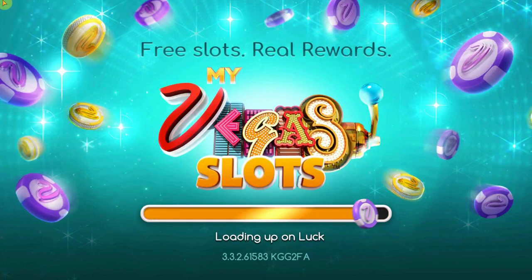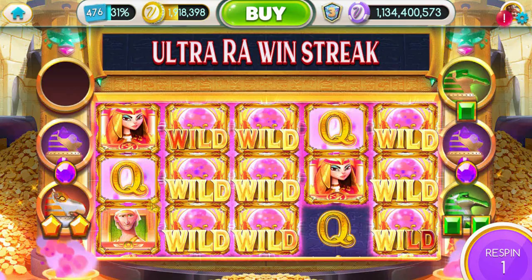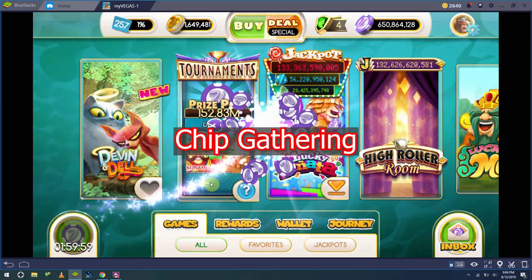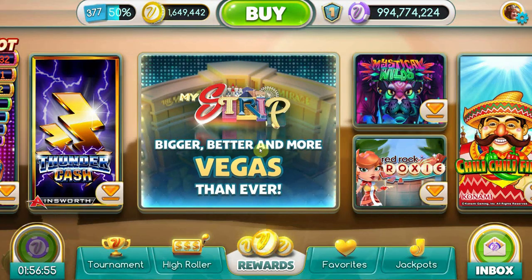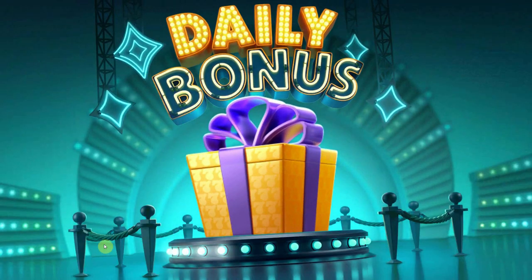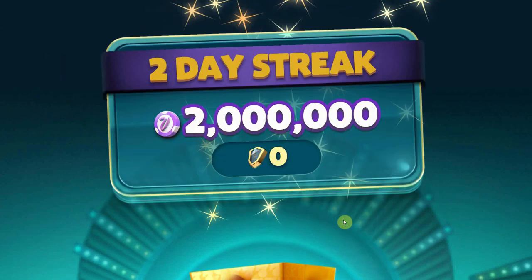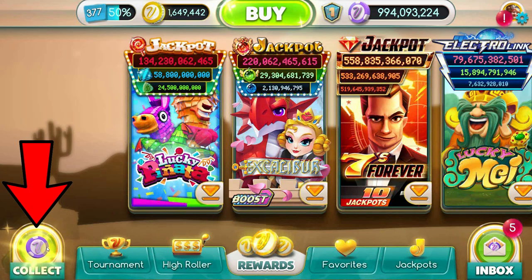Now that you're acquainted with the home screen and signed into Facebook, let's get you some chips to play with. My Vegas chips come from six free sources. The first is your daily sign-in — you get a gift box when you sign into the app every day, which has a set amount of chips, plus additional bonus chips if you continuously sign in daily.